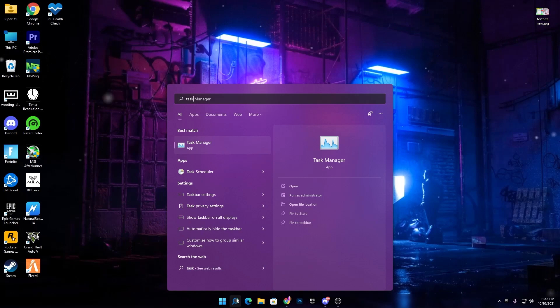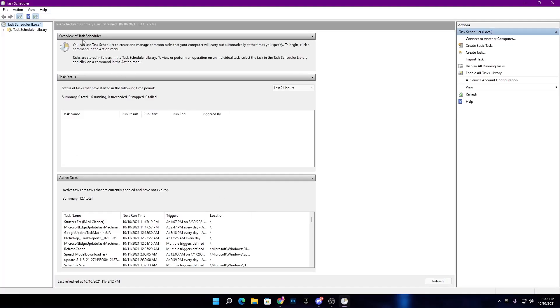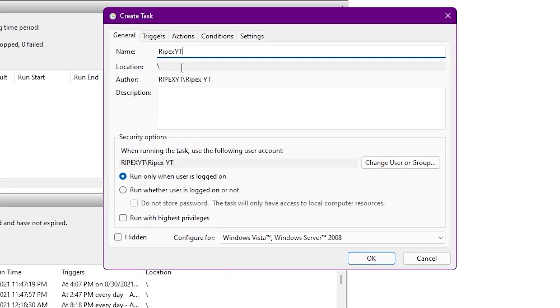Now go to the Windows search and type 'Task Scheduler'. Right-click it and run it as administrator. Once Task Scheduler is open, click on 'Create Task'. You'll need to type a name for this task — I'm typing 'ripex yt' but you can type any name you want.